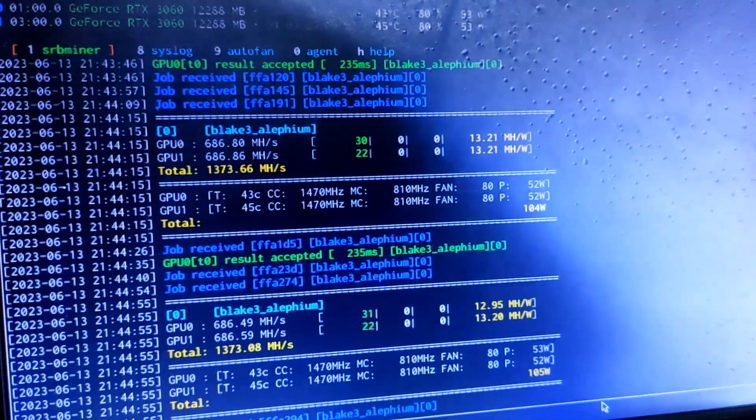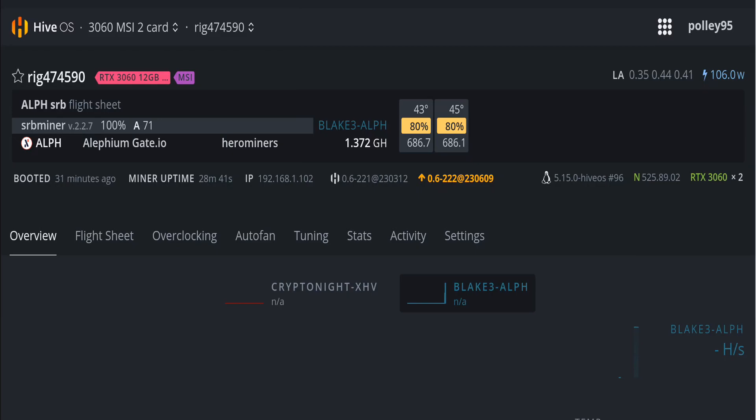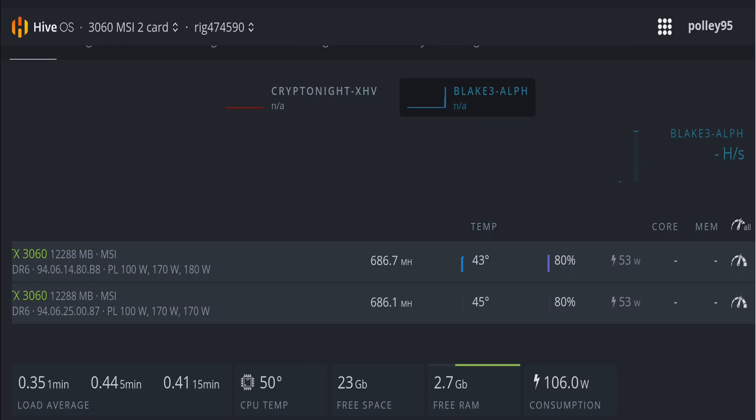Now let's go back to my HiveOS account to see how to mine Alephium on Nvidia cards in HiveOS using SRB miner. I'm logged into my HiveOS account and here we can see the same result: 1.37 gigahash on both 3060 cards. Both cards are getting 686 megahash and totally around 106 watts.